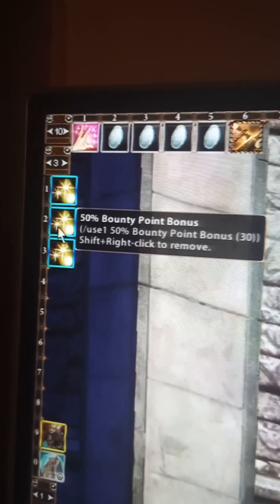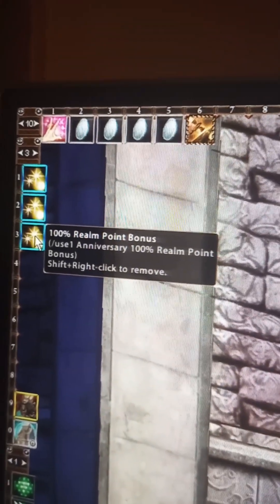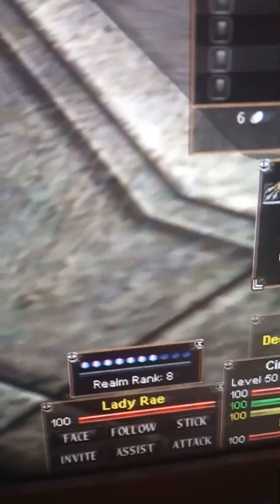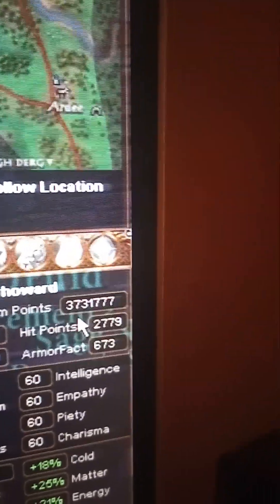They're also worth Bounty Points, so we're going to go ahead and burn a Bounty Point Charge off of my Mithril Potion. We're going to go ahead and burn the 100% Realm Point bonus, and let's make sure the Guild Buffs are up. I've never actually turned in one of the maximum seals before, so I'm not exactly sure how many Realm Points this is going to get me — but we're about to find out. And that just put her to 8L7. From 6L7 to 8L7 on one turn-in: 1.57 million to 3.73 million Realm Points.